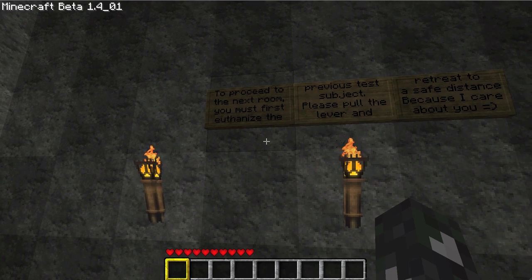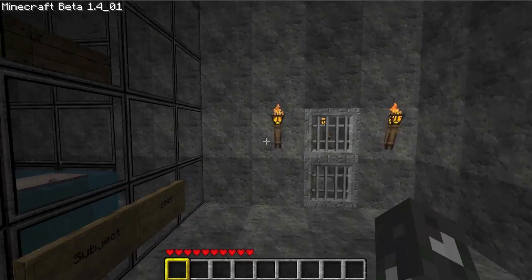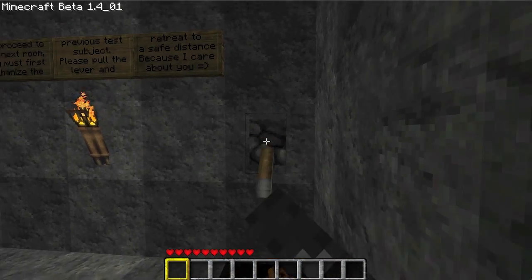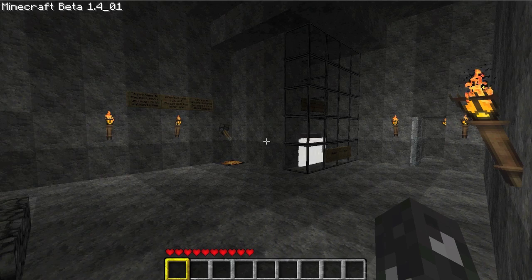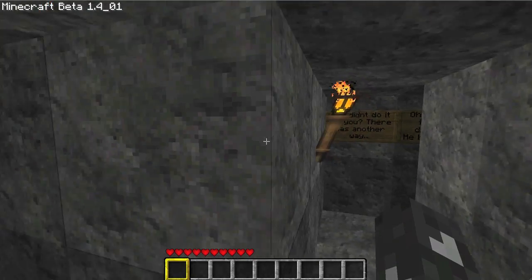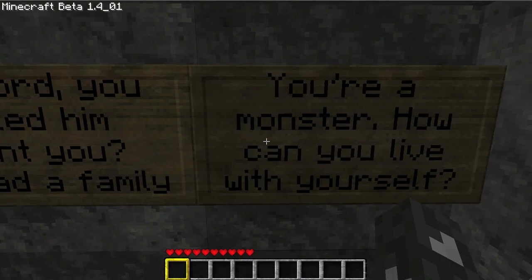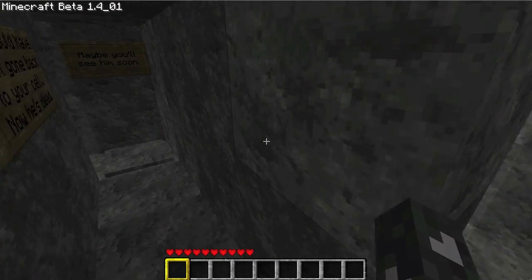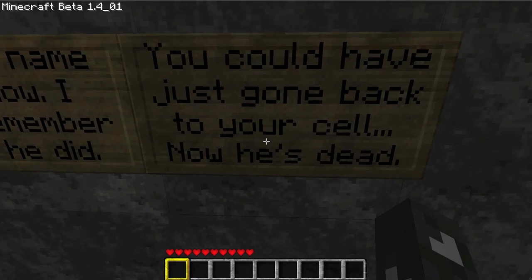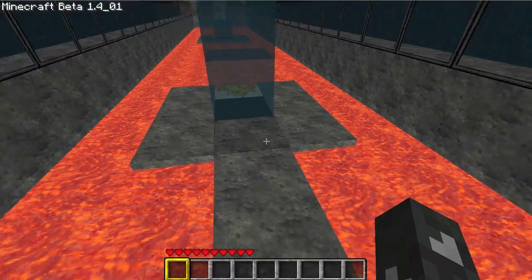To proceed to the next room, you must first euthanize the previous test subject. Please pull the lever and retreat to a safe distance, because I care about you. It's a pig — I don't want to euthanize a pig. Piggy died. Maybe you'll see him soon. Okay, that's maybe foreshadowing of a dark, dark past or something.